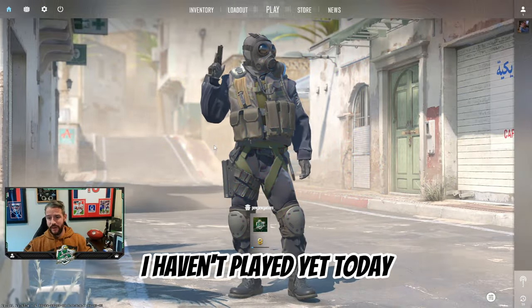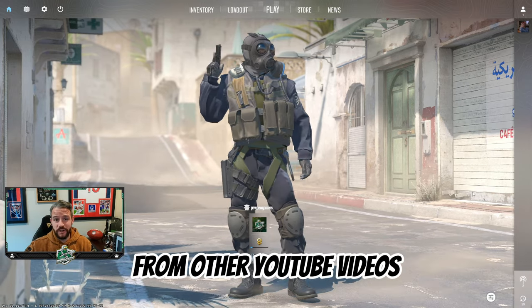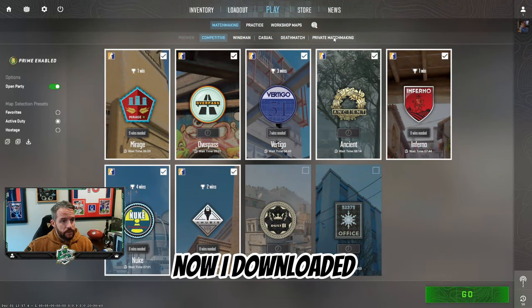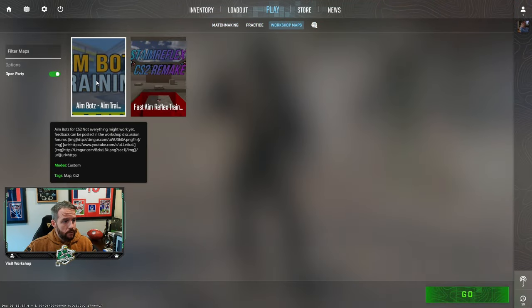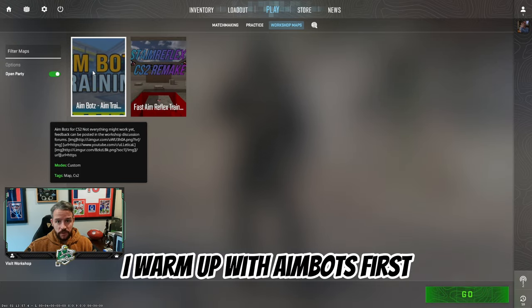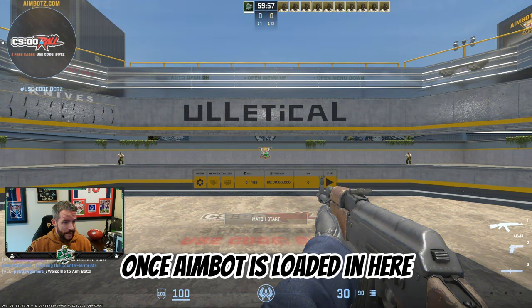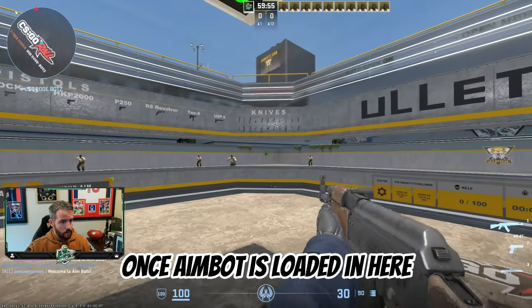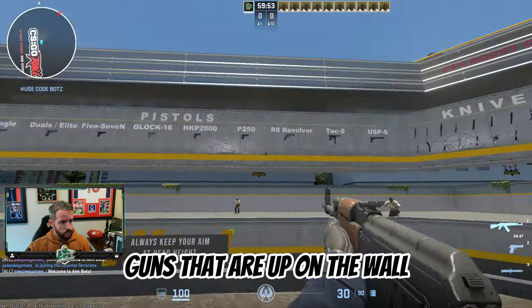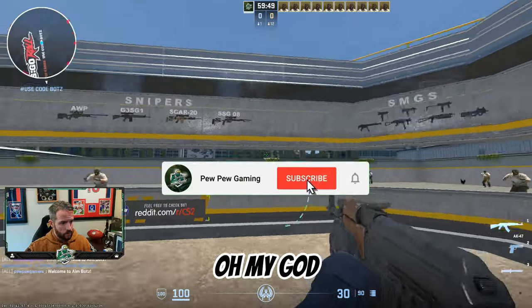I haven't played yet today, so we're going to jump into my warm-up routine that I've learned from other YouTube videos. I downloaded these workshop maps — Aimbots and Fast Aim Reflex. I warm up with Aimbots first. Once Aimbots is loaded in, you can shoot the guns that are up on the wall so you can go back and forth and choose which guns you want to work with.